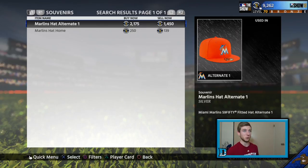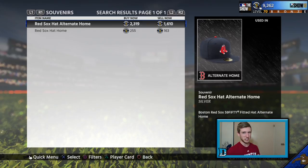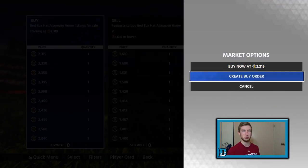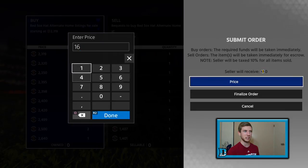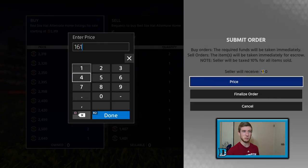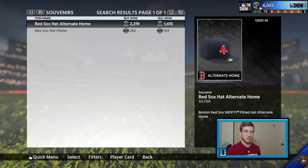The other hat — and I am gonna put these buy orders in live with you right here. The Red Sox hat, 1,600 — so you can usually get it between 1,400 and 1,700, and you see it's going for about 2,300 right now. So I'm gonna go 1,615, only an extra five stubs over the guy at 1,610, and try and grease a couple of these hats for just about a 400-stub profit. 400 stubs off of 1,600 stubs — I'm making a quarter of the stubs invested back as profit. So right there you're going 125% each time you flip a hat. That is insane profit margin.